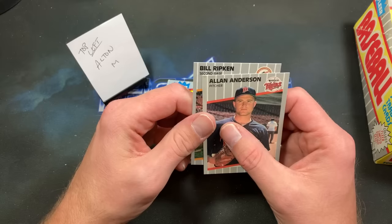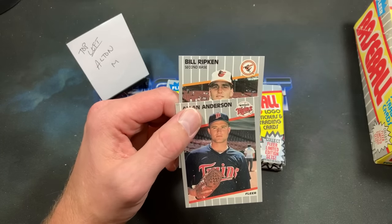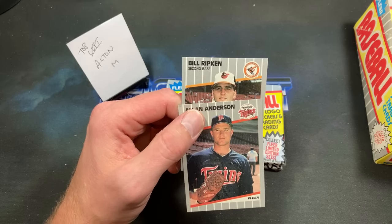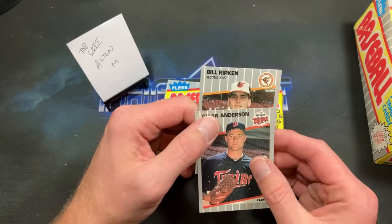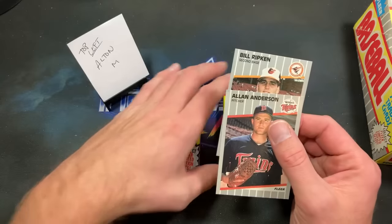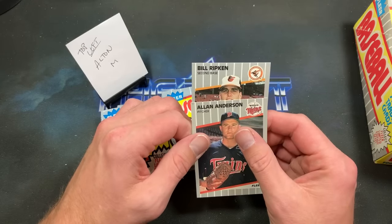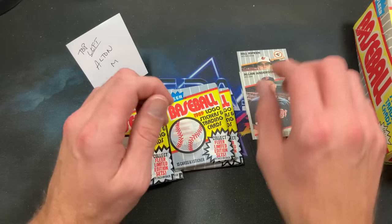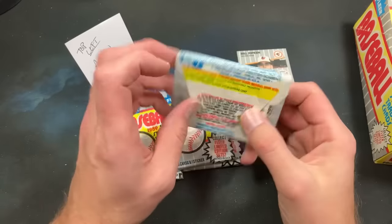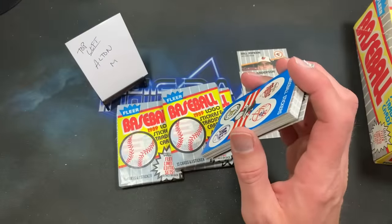The last boxes I opened from this stack of random '89 Fleer, one was a black scribble — which is a tough pull you don't see often. I think I pulled two of them; put one on my PC and might have sold the other. We're saving the Billy Ripken reveal for the very end so fewer people will leave the stream early.